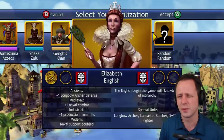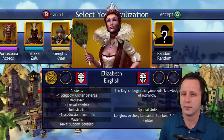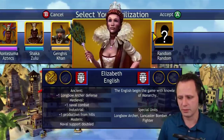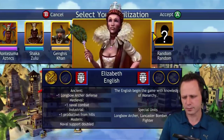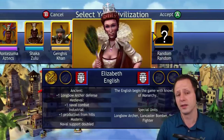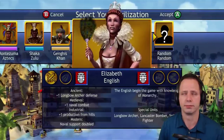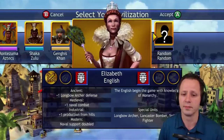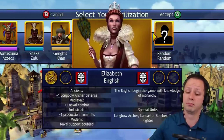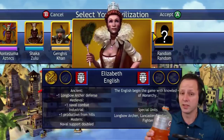Plus one production from hills is somewhat useful but not great. Really the best thing the English get, and probably the best late game bonus in the game, is 'naval support doubled' in the modern era. This makes them a late game powerhouse — if they can get a fleet of cruisers or battleships, I don't even know how you stop them. No one else gets anything like this. I would go as far to say that's the best modern era bonus. That's the English at number 7.